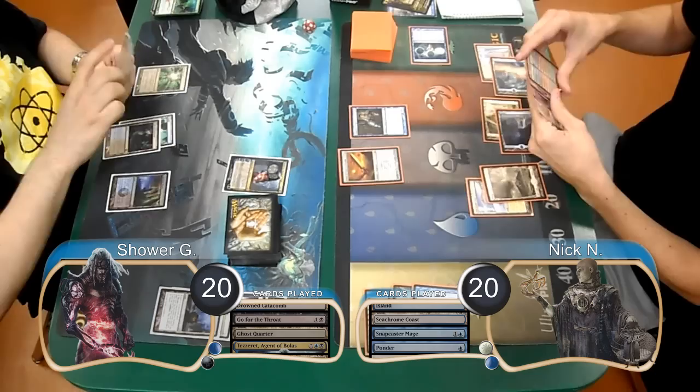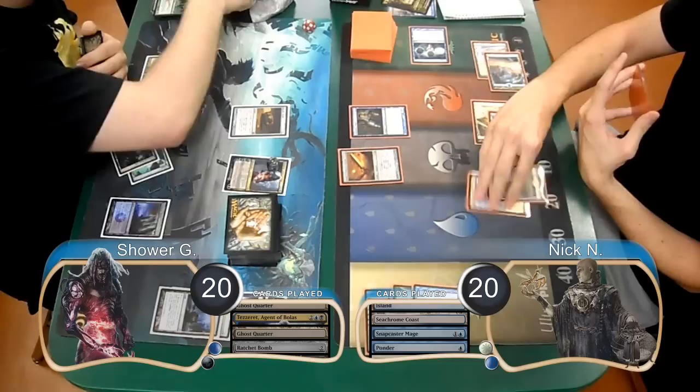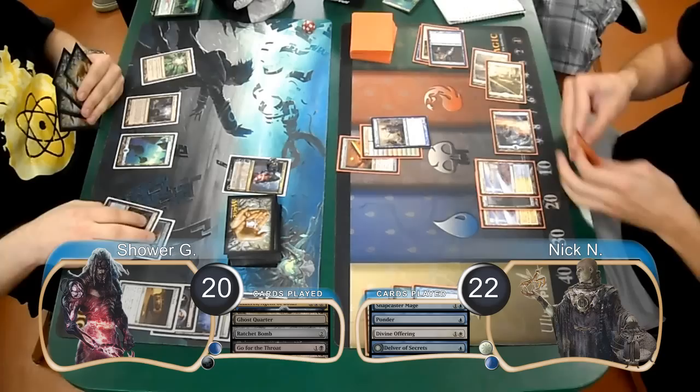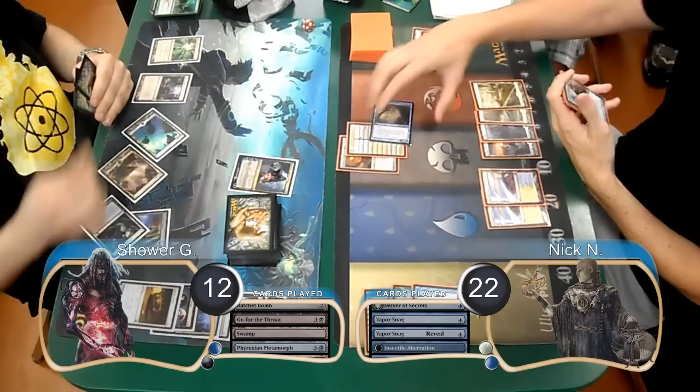Nick played a Snapcaster Mage on his turn and flashed back his Ponder, however he chose to shuffle away the cards that he saw. Shower laid down another Ghost Quarter and played a Ratchet Bomb, then used his Tezzeret to turn his Ratchet Bomb into a 5/5 creature. However, at the end of the turn, Nick bounced it with a Vapor Snag, dropping Shower to 17. Nick then revealed another Vapor Snag on top of his library during his upkeep, transforming his Delver into an Insectile Aberration. He attacked for 5, dropping Shower down to 12 and forcing him to discard a card.